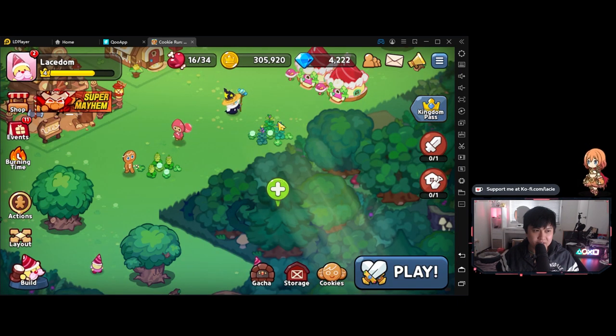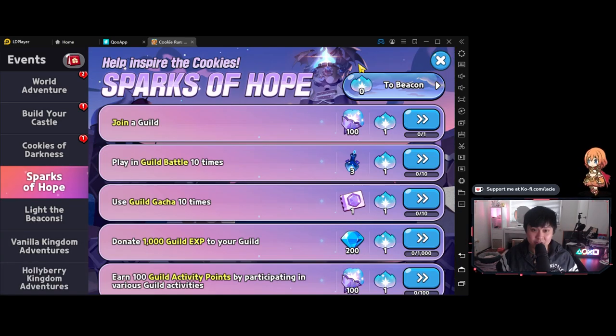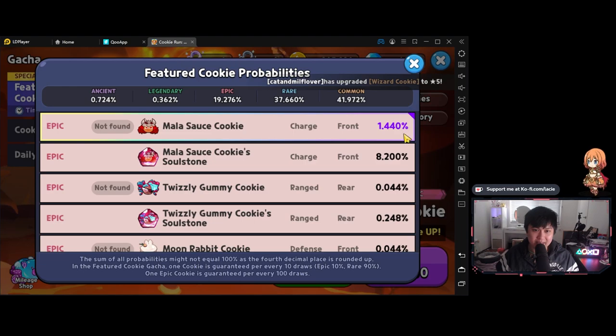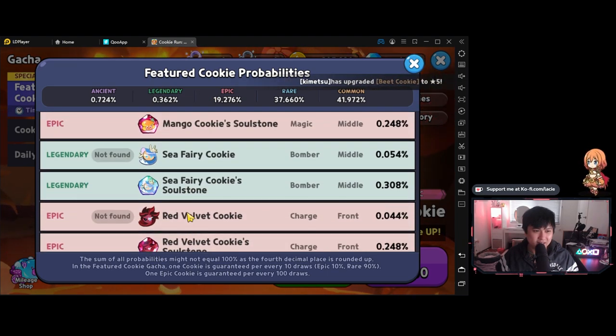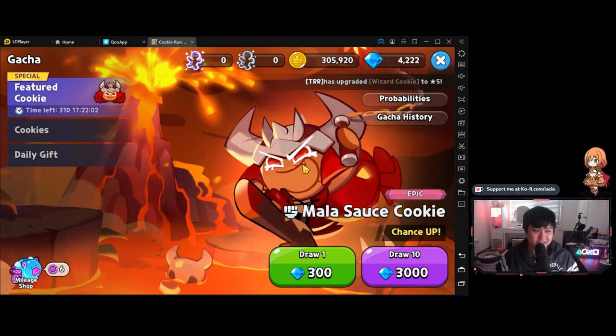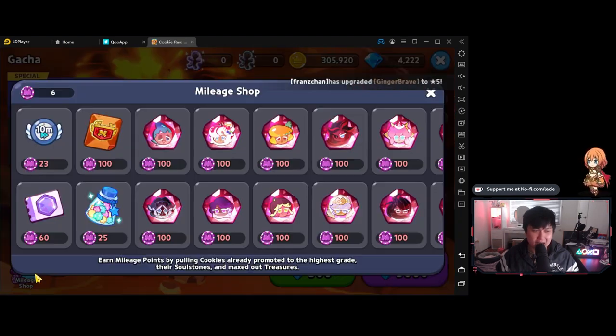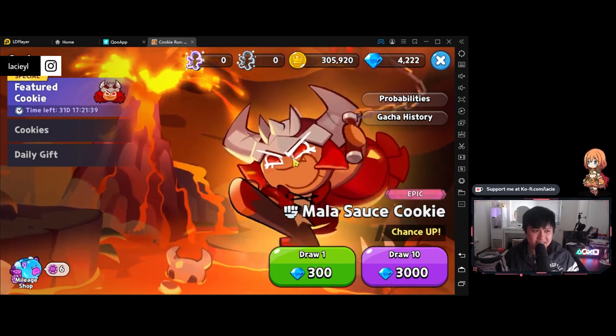The last thing I wanted to show is the amount of events going on — it's actually freaking crazy. There is a lot of gems up for grabs. There's something we did not see: the gacha rates themselves. Those probabilities are actually very, very low — 0.724%, 0.362%. That is quite low. The majority of cookies are going to be Epic, but these rates aren't overly impressive. Ancient and Legendary look like the fat juices, and the rates are low — to hit the Sea Fairy cookie it's 0.05%. I wonder if there's a guarantee system.